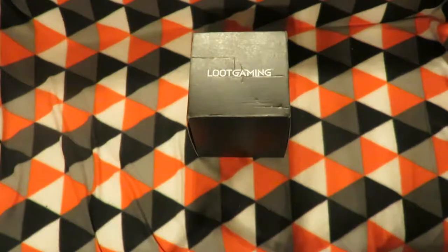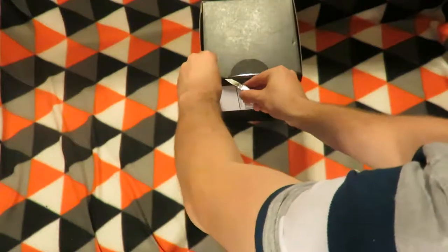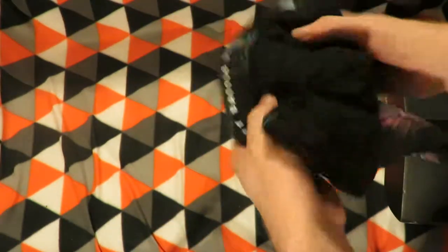Hey y'all, I'm the Nitro Salmon and today I'll be unboxing the April 2017 Loot Gaming crate. So let's get underway and see what's inside. It's shaped like a cube — like the companion cube from Portal.